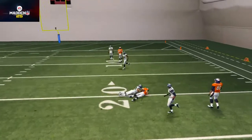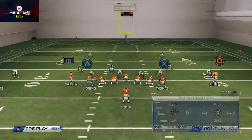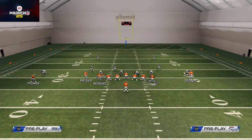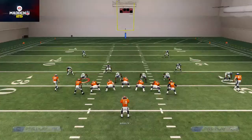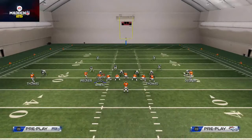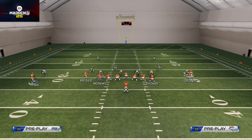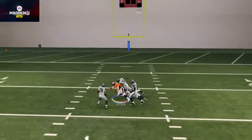The third read is Wes Welker. The flow of the play is really well — it all flows to the right side after that instant snap read to the left. The fourth read on this play is Demarius Thomas over the middle. That motion slant route has beaten man all year. Not many people use it on next-gen, but use the stuff that works. It's a very simple adjustment but actually very effective. Our final read is the deep post route — it's more for zone, but it does get inside position against man.